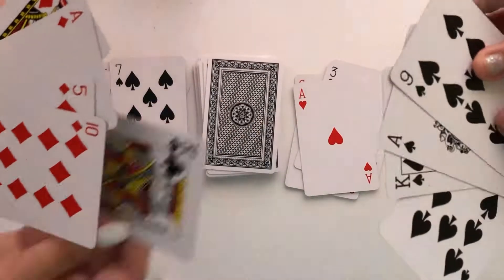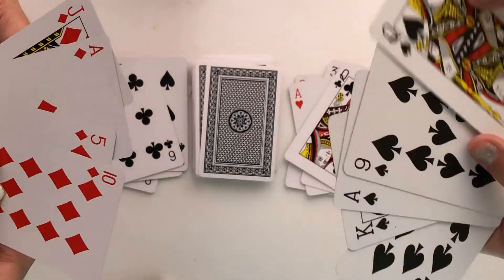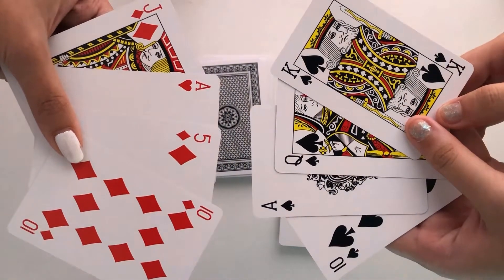If none of the players can reach 41 points until the deck cards run out, each player's cards will be calculated. Cards with a different symbol will reduce the total points based on the value of the card.